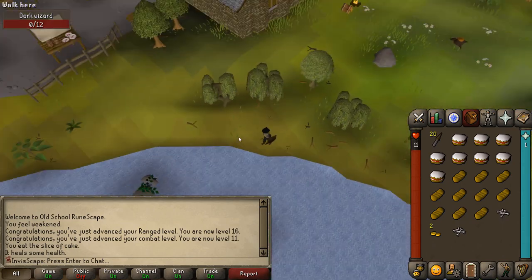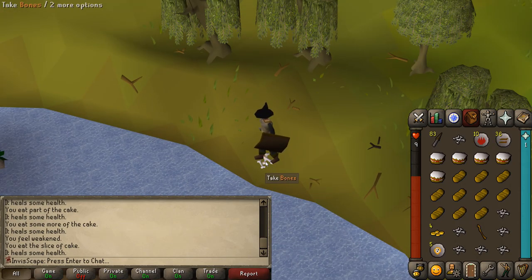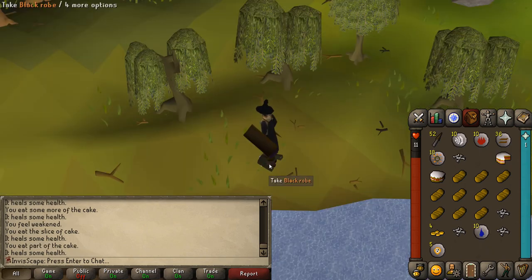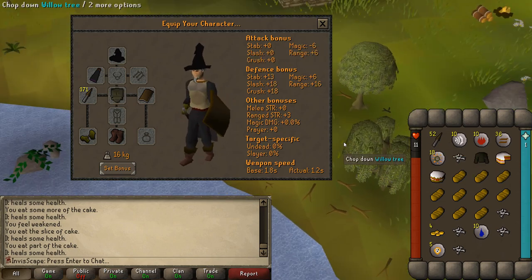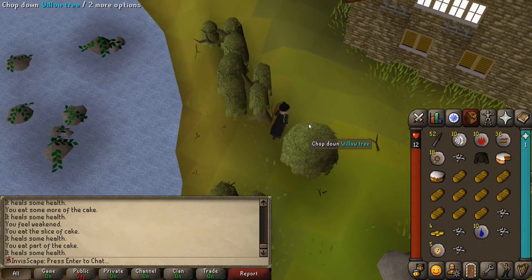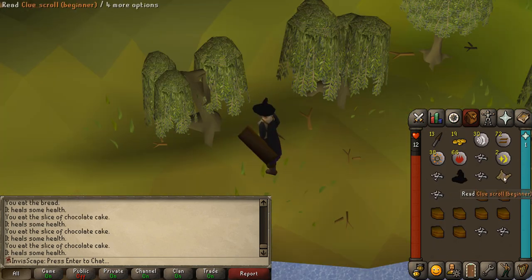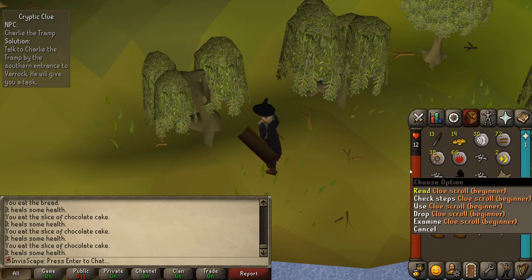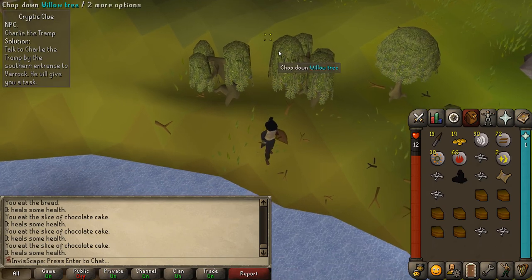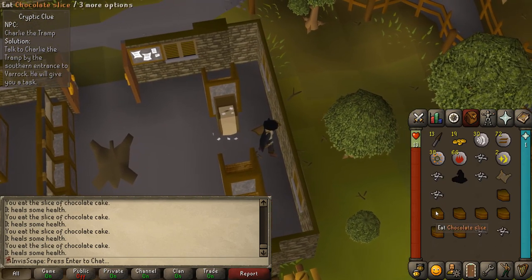Level 16 range, which I believe means I can now hit threes — yes I can, that is beautiful. Yet another 50% DPS increase. I just got a black robe drop, and I'm fairly certain this has some good bonuses. Plus 5 magic attack bonus — definitely going to be nice when I start using up these runes to get as much XP as I can out of them. Beginner clue scroll number 2, hopefully a completable step this time — talked to Charlie the Tramp, unfortunately something I cannot do.